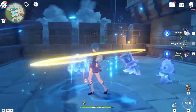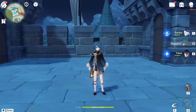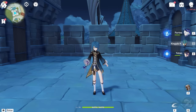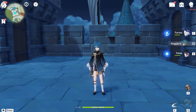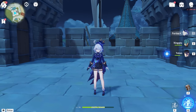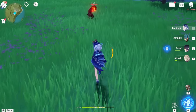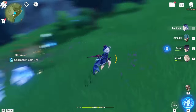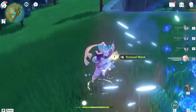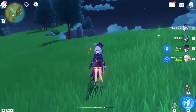Many DPS characters don't revolve around normal attack spam, and even if you do use normal attacks a lot you still have burst animations or swapping between teammates, so there is downtime. Furina attacking regardless is very nice quality of life. You could say she's similar to a Hydro version of Albedo in that regard. The pets can also move around the battlefield, which is another big advantage — even teleporting — compared to Kokomi's jellyfish which is stuck in one place without Sacrificial Fragments.